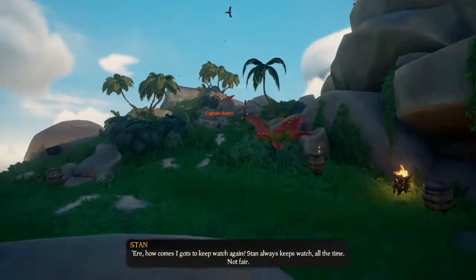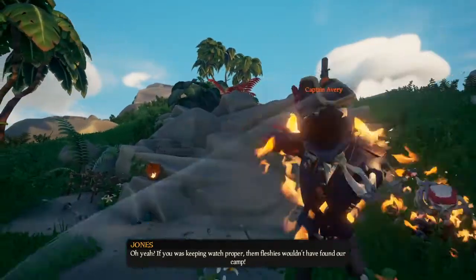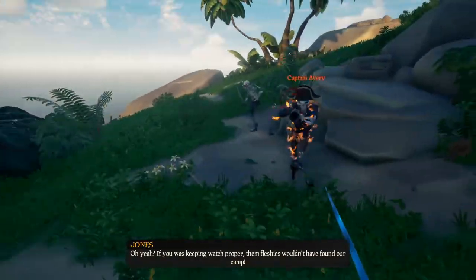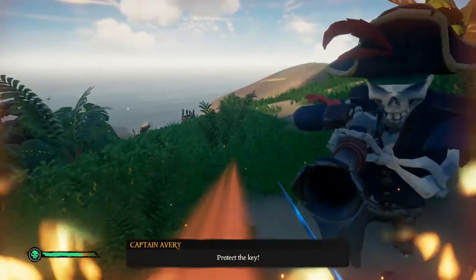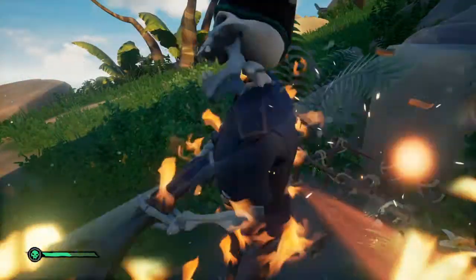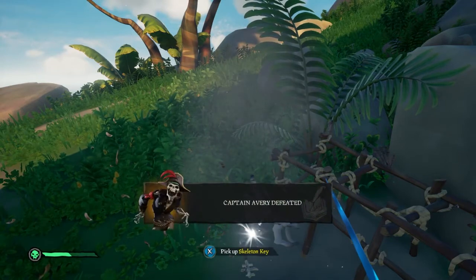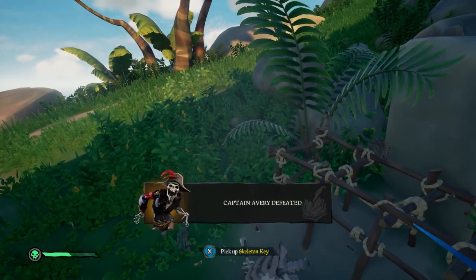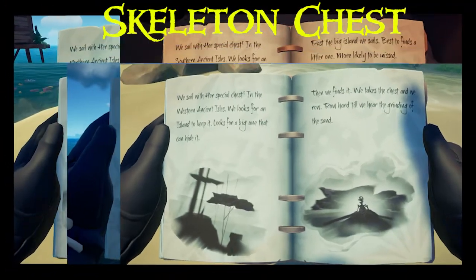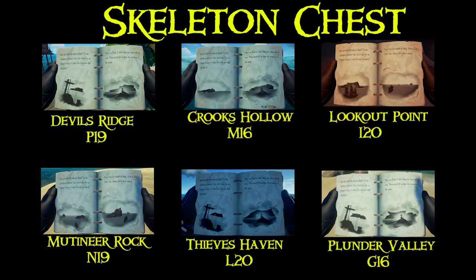Once you've discovered which island you need to be at, you will find 3 skeletons having a little chat. What you need to do is kill the captain. Once the captain is down they will drop the skeleton key. Pick it up, head to your boat, and let's go find that chest. Once again there are 6 possible locations for the chest. These are your pages, these are your locations, and I also gave you the coordinates. You can pause here now to line up your book with the corresponding page.